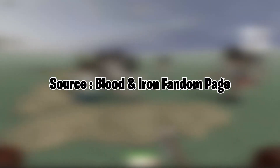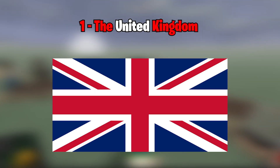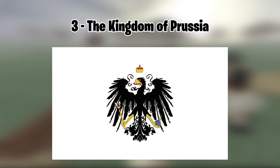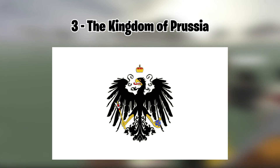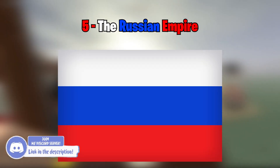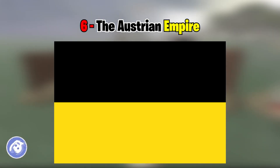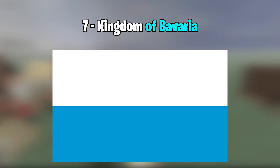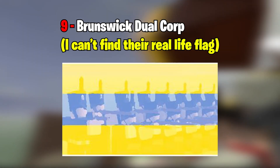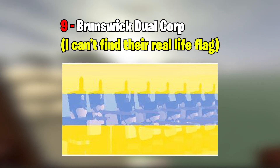Since this game is about different nations fighting each other, here are around 9 countries inside the game: 1. The United Kingdom, or the British Empire. 2. The French Empire, or the First French Empire. 3. The Kingdom of Prussia, which is essentially Germany. 4. The Duchy of Nassau, part of modern-day Germany. 5. The Russian Empire. 6. The Austrian Empire. 7. The Kingdom of Bavaria, also part of modern-day Germany. 8. The Duchy of Warsaw, or Poland. And last but not least, the Brunswick Dual Corps, aka the Black Brunswick, also German.